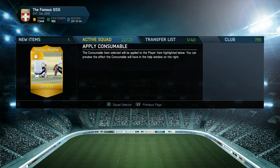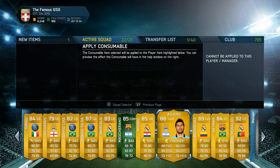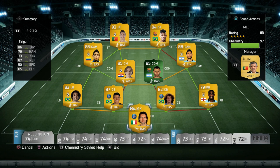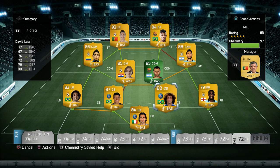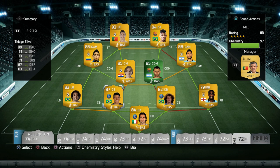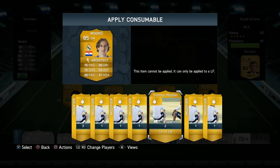I had some players from packs I never really sold, just sent them to the club, and I had to quick sell them just to get the final coins for some position modifiers. So I quick sold them, got the final coins to finish up the squad. In net we have Siriku — a good keeper, the best Ligue 1 keeper in my opinion. We've got Thiago Silva and David Luiz as center backs, Michaels on the right back, and Marcelo on the left back.